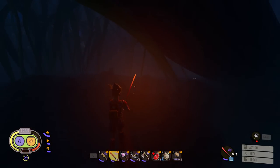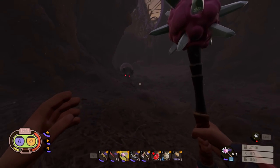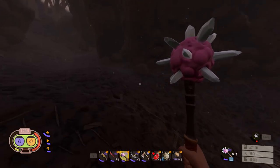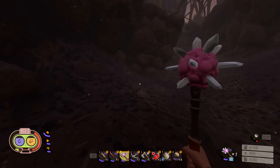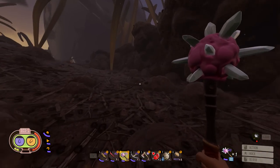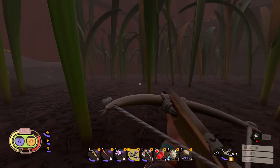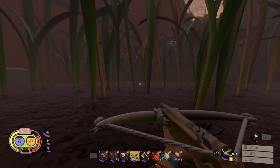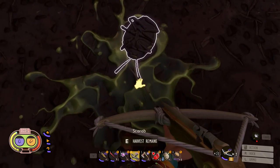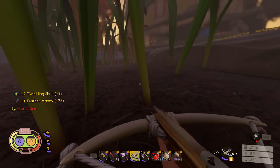Oh no, black ox beetle — it's chasing me, we're running for our lives right now. Stop chasing me — if he throws a boulder at me he can one-shot me with that boulder. Get out of here, we'll come back for you. I see another twinkling shell — dead, got you. I am the arrow master! Sweet, we got nine twinkling shells — we could definitely probably make a glob.